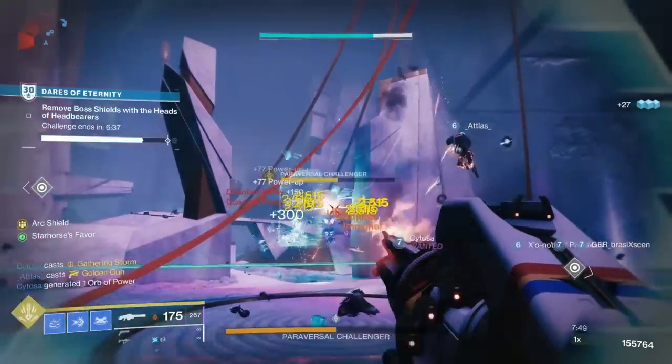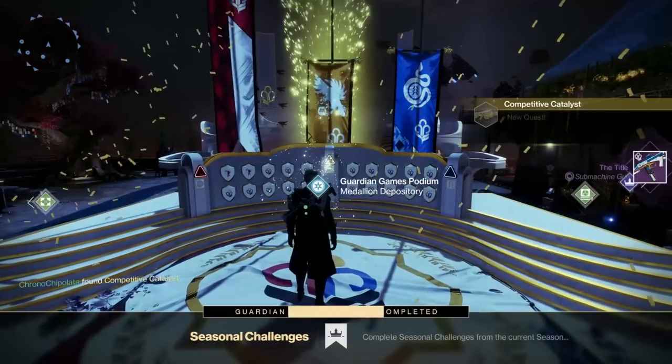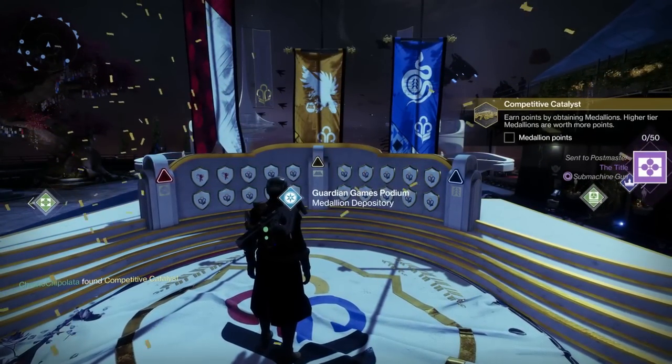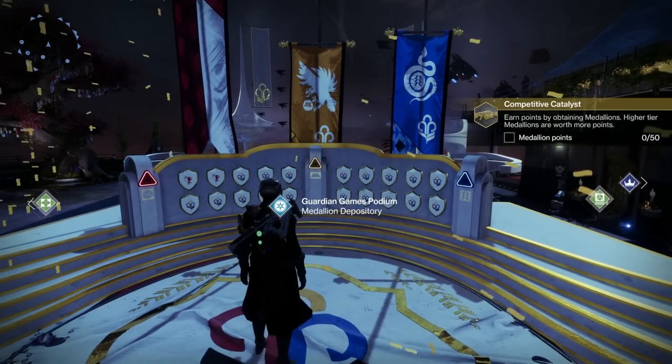To get the catalyst, you stick medallions into the older Guardian Games fruit machine in the tower courtyard, and then it should drop. Now it's random, so it doesn't mean on your next medallion it will definitely drop. But I think I put in three or four medallions and then it dropped for me.